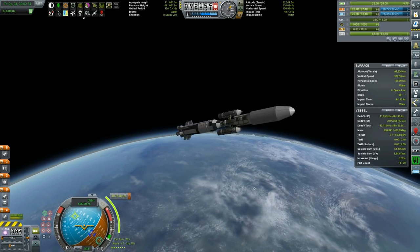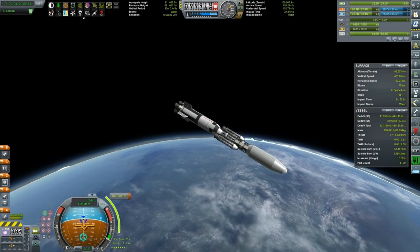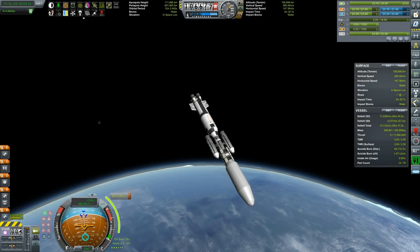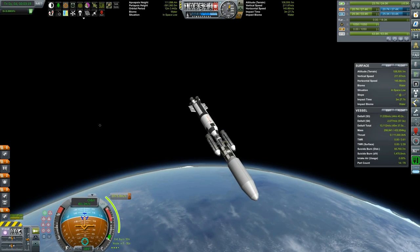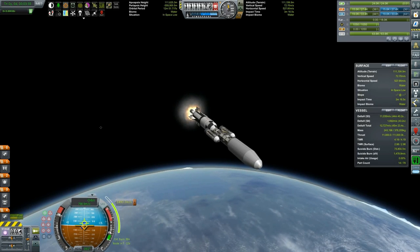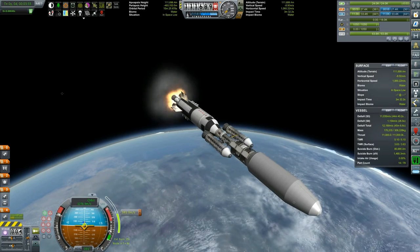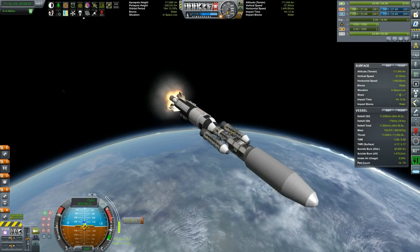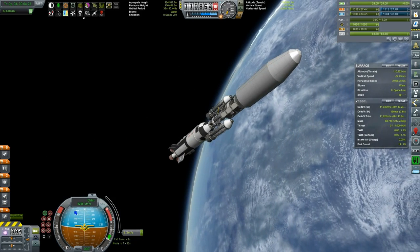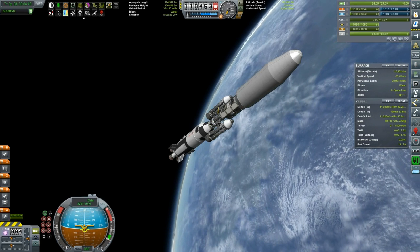Some facts about this rocket: our ascent stage has a total of roughly 3,500 delta-V altogether, with 2,077 meters per second needed to circularize the orbit, which should be enough. Once we circularize, we will be detaching the boosters and powering up the magnetoplasmadynamic engines together with the three nuclear reactors. Each near-future MPD engine requires 3,000 electric charge per second, so both require 6,000 total. Each 3.75-meter flat nuclear reactor provides 2,000, so three times 2,000 equals 6,000 — three nuclear reactors powering two magnetoplasmadynamic engines.